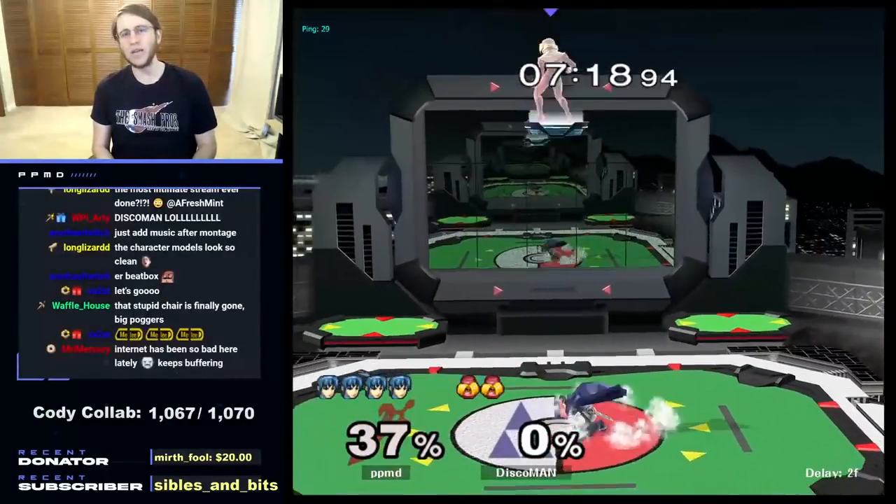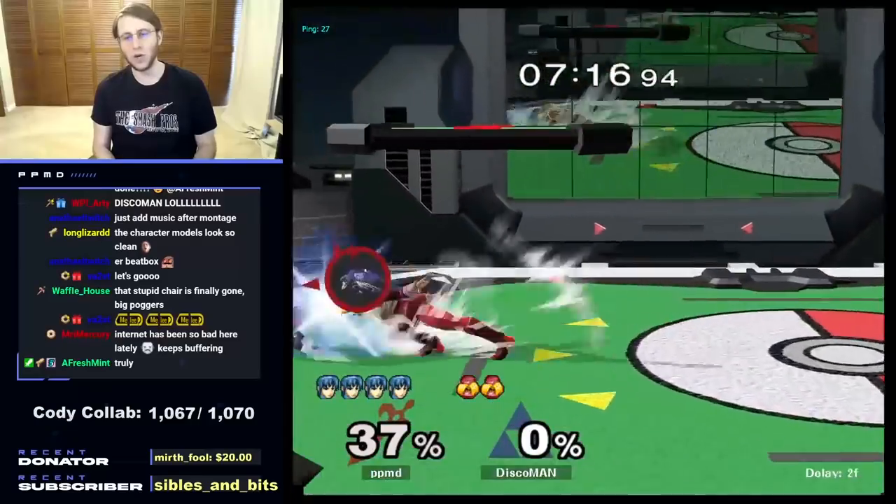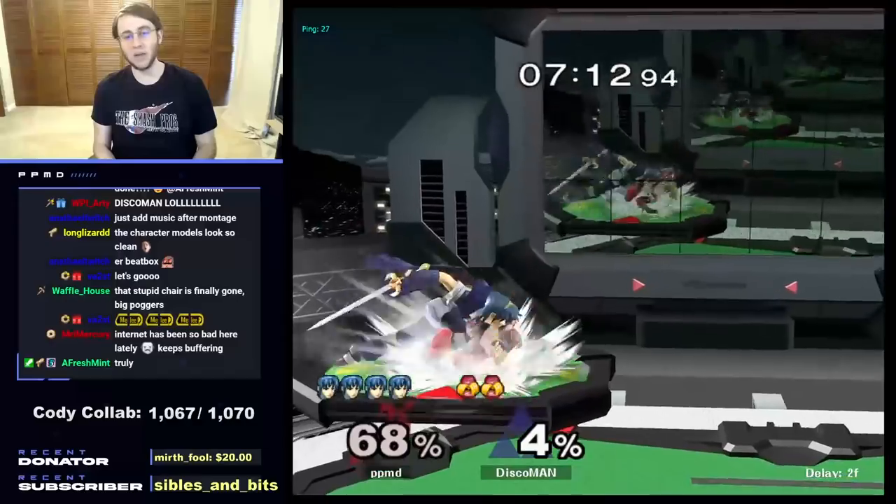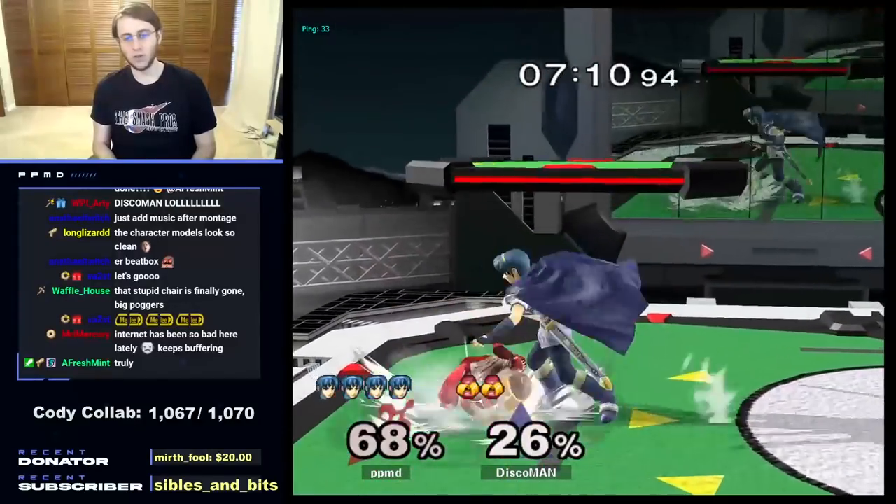Grab edge — eight frames — then you let go, you jump, and you are able to punish Sheik afterward. There was our jump that I was kind of predicting, but I was just a little bit early. Always make sure you time your stuff right.